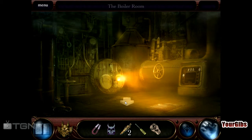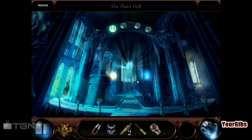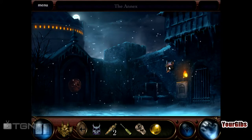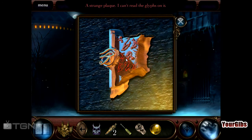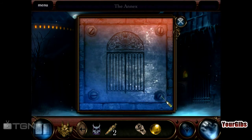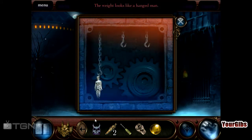Okay, let's go to the door upstairs. Ooh, we're free — sort of. The Annex, okay. Grab that. What do we have here? Can we take it off the wall? No. What do we have here? Oh, we can take this off the wall though. Nope, yeah. The weight looks like a hanged man.